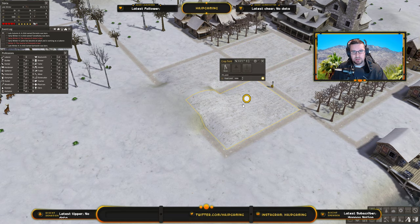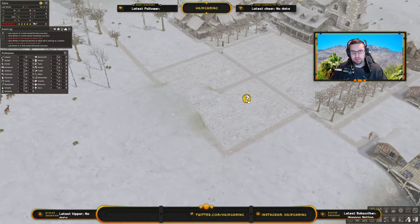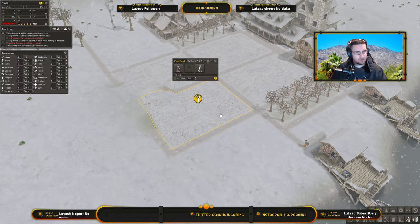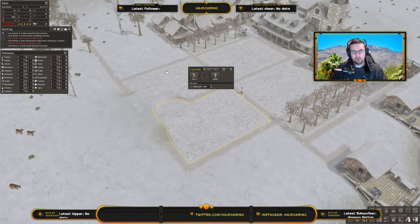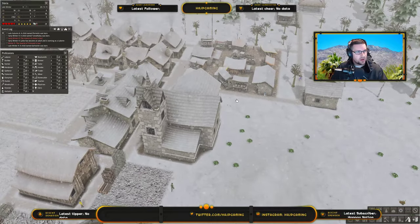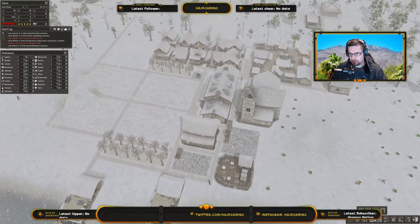Let's open this up and get another farmer on here. One, two, three, four, five, six — yeah okay there you go. I'm like, why is it not recognizing that we have someone available? Alright, so we have four laborers — that's good.